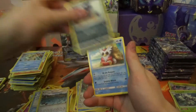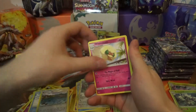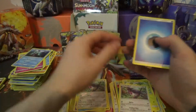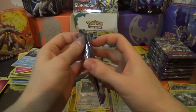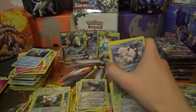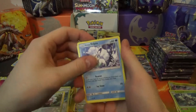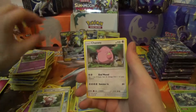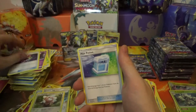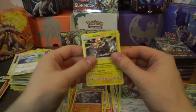Pack nineteen: Snorunt, Murkrow, Dewpider, Nosepass, Castform, Vanillish, Whimsicott, Mareanie, Reverse Stufful, and a Swellow Regular Rare. Then pack twenty: Alolan Vulpix, Gothita, Chansey, Petilil, Helioptile, Gothita, Energy Recycler, Max Potion, Reverse Rare, Machamp, and Alolan Golem Holo Rare!